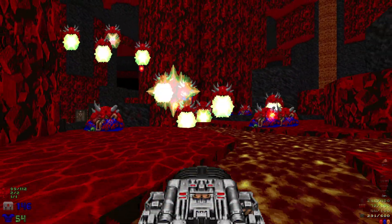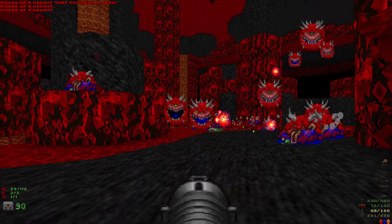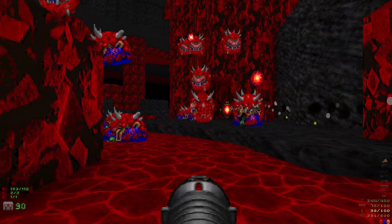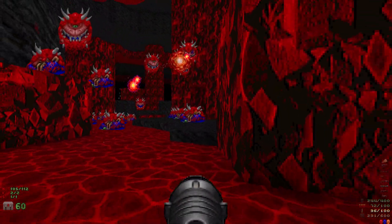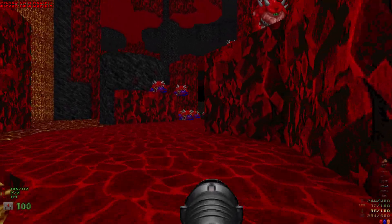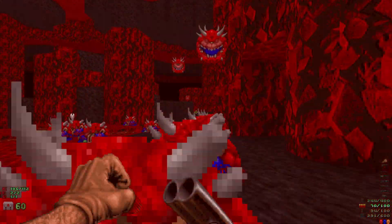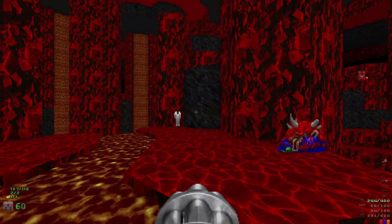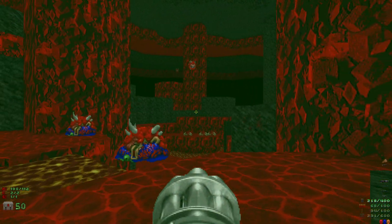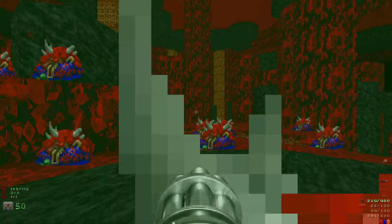One more BFG blast for these cacos — got hit by a rocket there, that was a big hit. Luckily we didn't die. Not paying attention there — very annoying cacos. My dodging skills are not on point. Let's grab this rad suit and keep an eye on that cyberdemon over there. We've got a stuck caco down below.